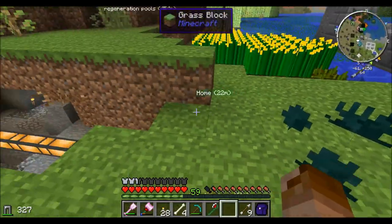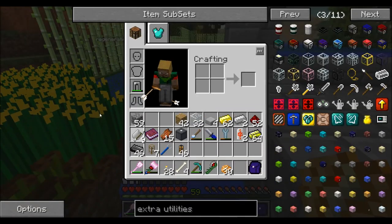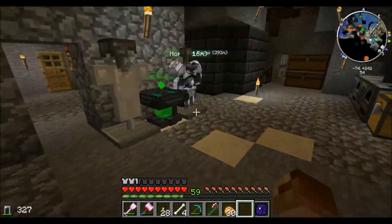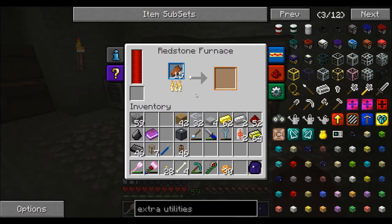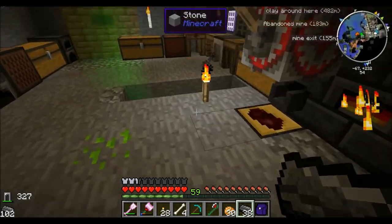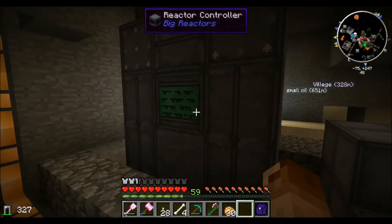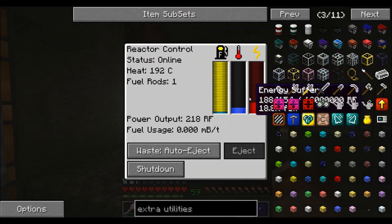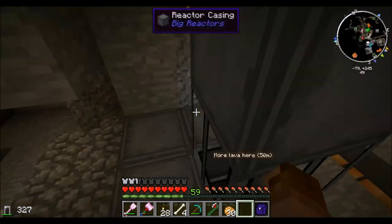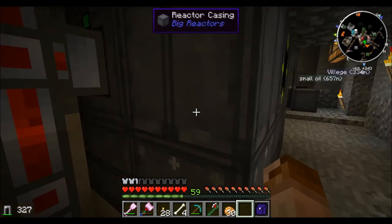Those things, you know they're growing when they hurt you. So, once we have those grown, we'll have what we need. For the meantime, what we'll do is continue our reactor. At least with all these zombies, we're going to have a lot of leather. Very handy. We've got a reactor here hooked up, set up and running. It's producing a lot more power than this other one that's much smaller.